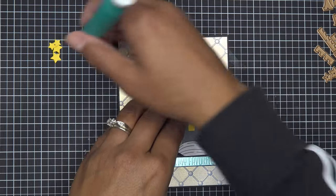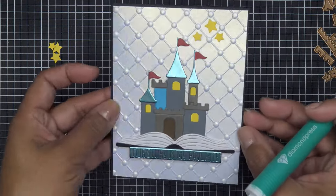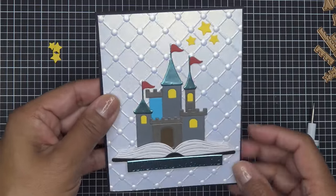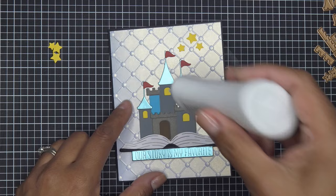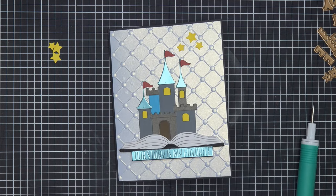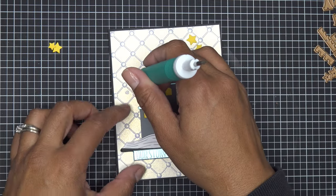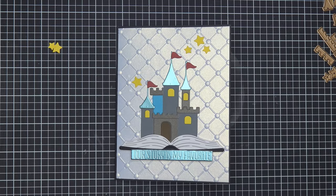Just a quick tutorial — checking out the die, it's super cute. They did a really nice job making it fun with lots of detail for the number of dies included. I'll add another little group of stars here and there. I'll have some images coming up and links in the description box. If you're new, you can sign up now — this is the only way to get the Fairy Tale die. I'll see you at the next one, bye!